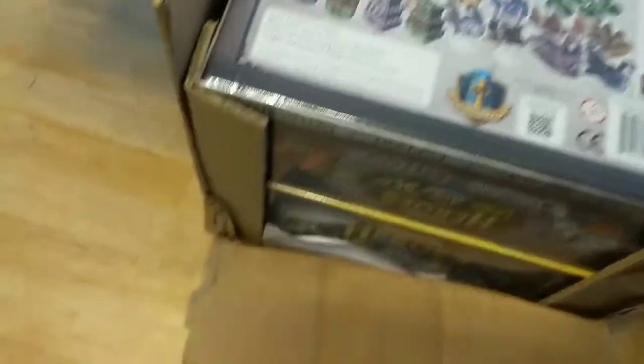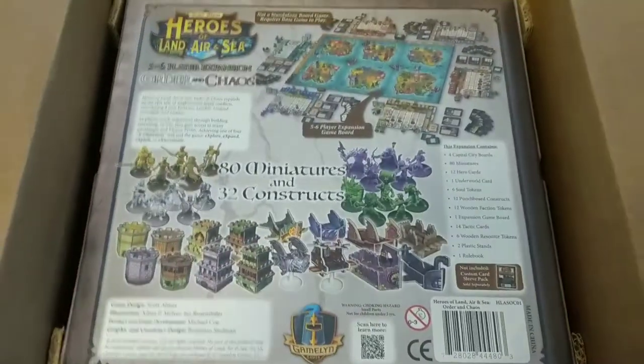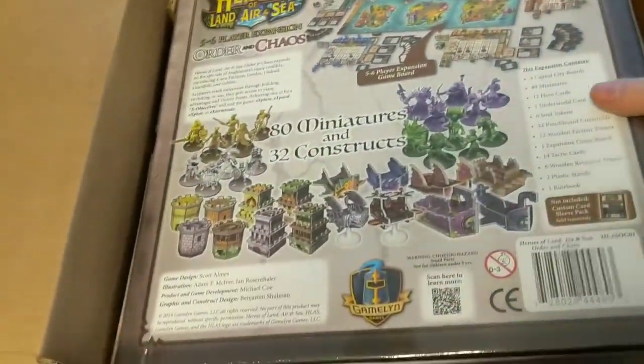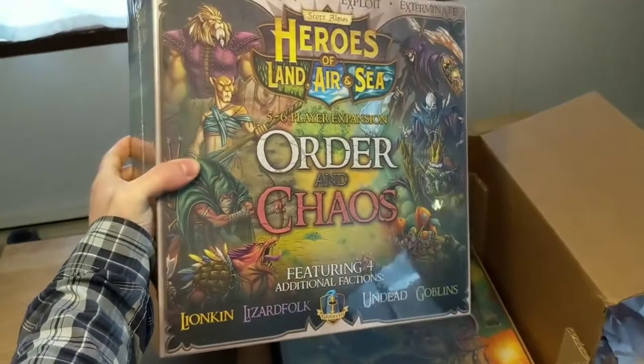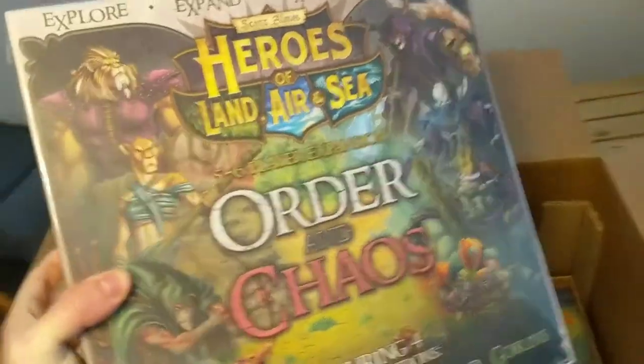This is the main box down there below, and the five-to-six player expansion, which came with more races — and honestly, the more interesting races. The main game just comes with the typical stuff you see in a fantasy game, like the humans, the orcs, the elves, dwarves, stuff like that. The Order and Chaos expansion came with some really interesting factions.